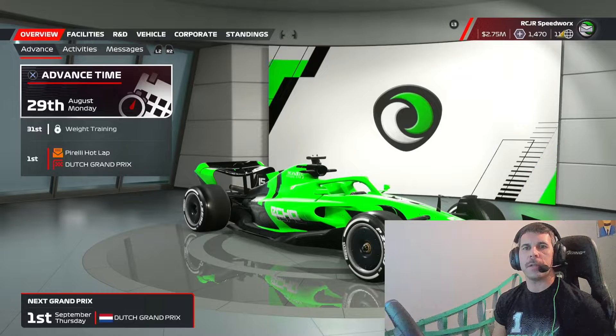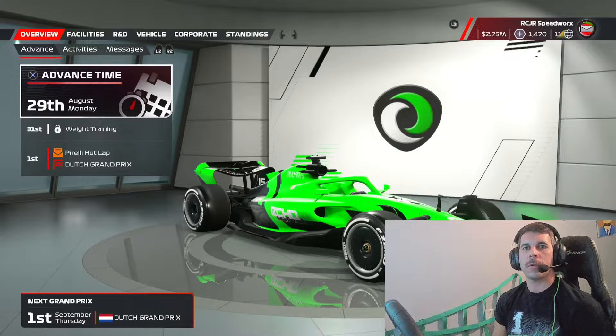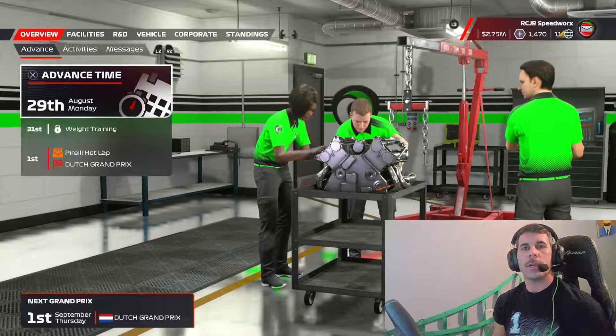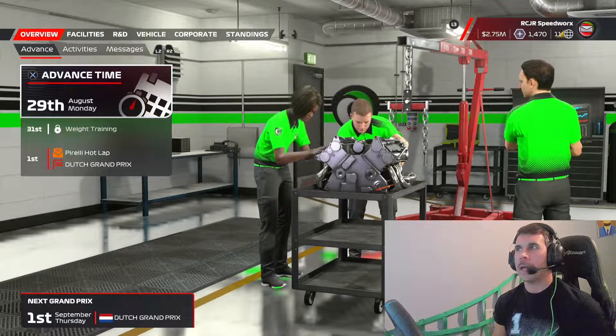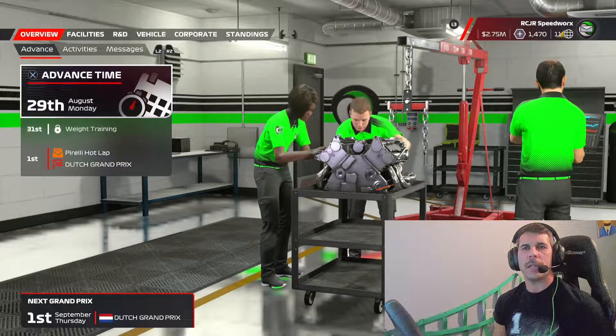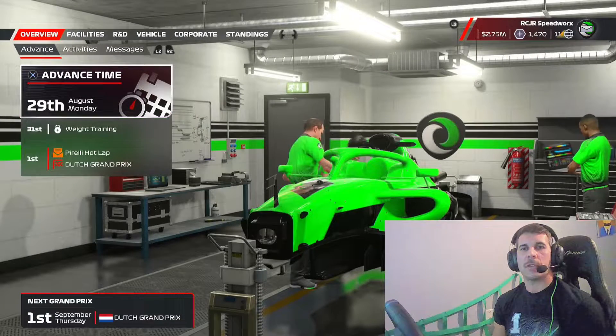Next race is going to be at the Dutch Grand Prix. Here we are on our admin panel. We've got to look and see what kind of upgrades we can do to our vehicle. I would like to upgrade some facilities, but we're not working with a lot of cash right now. We've got $2.75 million, so that's not going to be enough to really do any decent upgrades. Plus, we need to keep some of that money so we can pay our drivers.